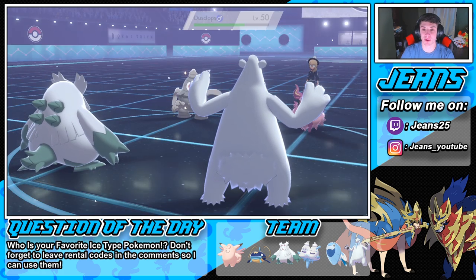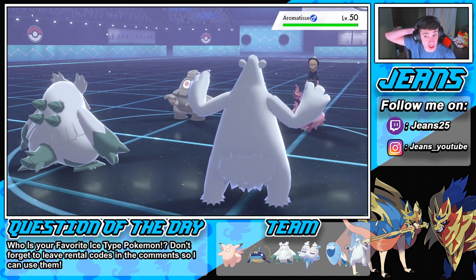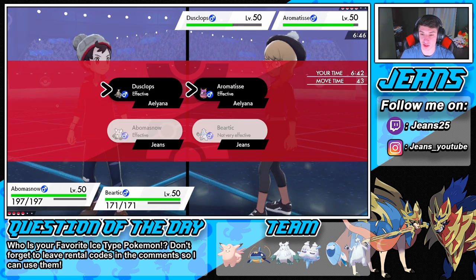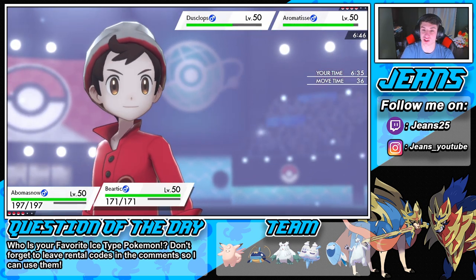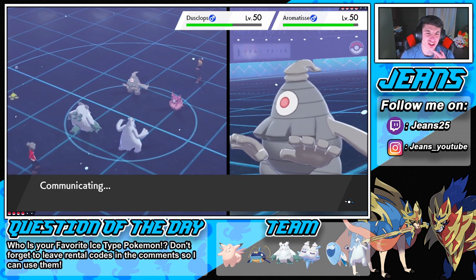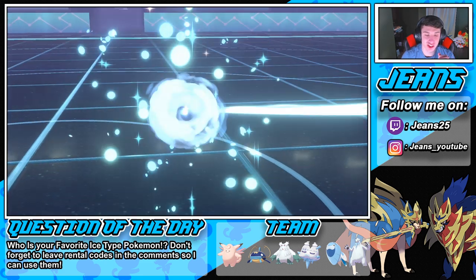They're all gonna get buffeted except for us. I don't want to Dynamax just yet. I'm gonna go into the Blizzard here — that Blizzard though! Then we are Choice Band. I'm gonna go after this Dusclops — what are they gonna do? That Dusclops is probably going for Nightshade. He withdraws — who's he gonna go into from here? A Bewear!